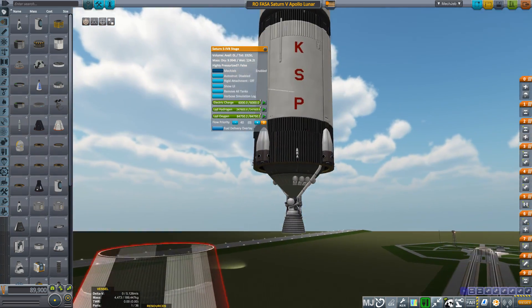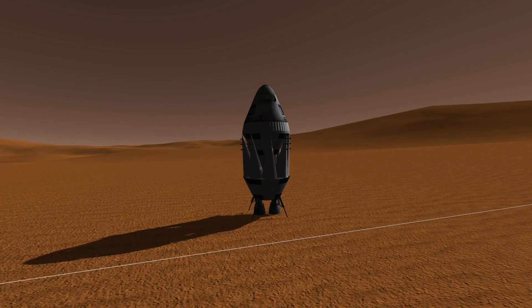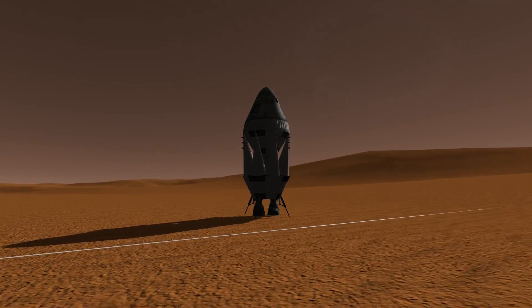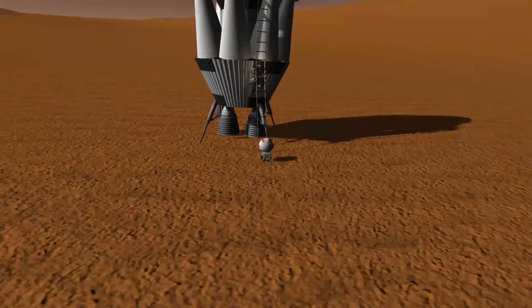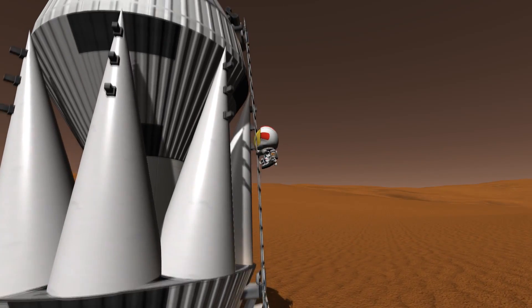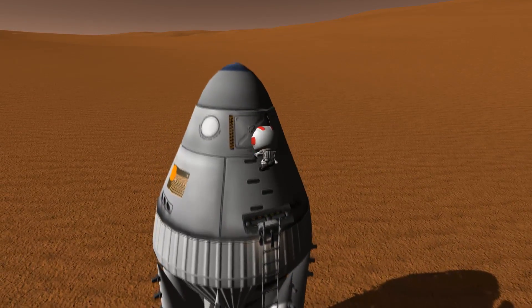Let's imagine we're planning a crewed Mars mission. I have a Mars Return Vehicle right here on the surface of the red planet — yes, I used HyperEdit to get it there. After the crew have done everything they need to on the surface, this two-stage vehicle can bring the capsule safely into orbit around Mars. Let's take a look at that.